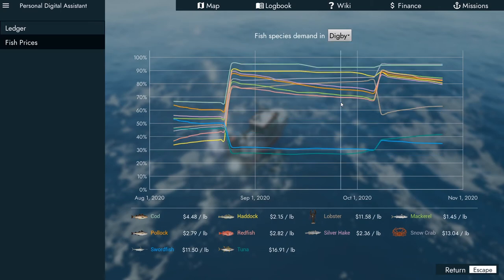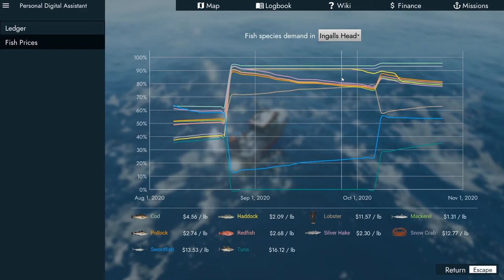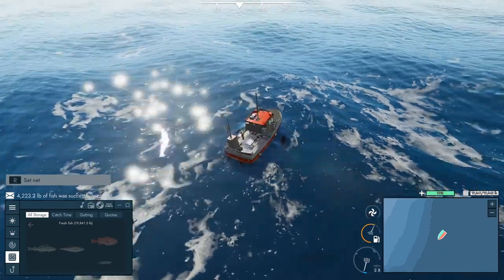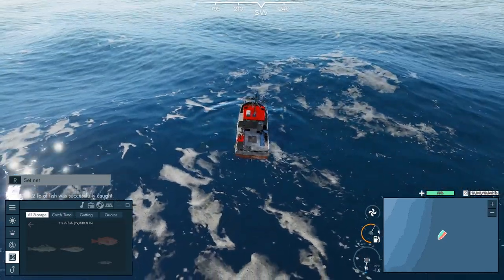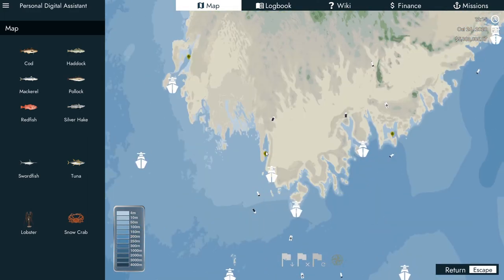Let's check Digby. What's Inglis at — 209 on the haddock? That's a high price though for that other one. We're gonna go to Dennis Point — I think that'll be a good one for us. Oh we've got plenty of fuel, okay. Dennis Point right there.